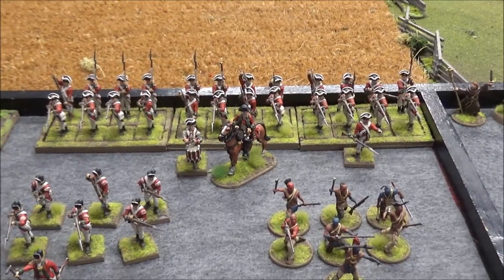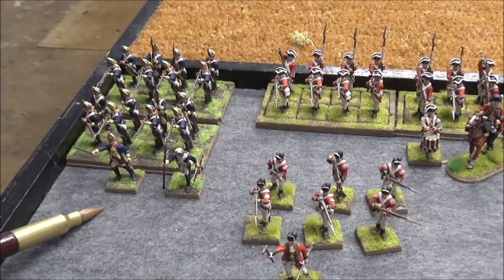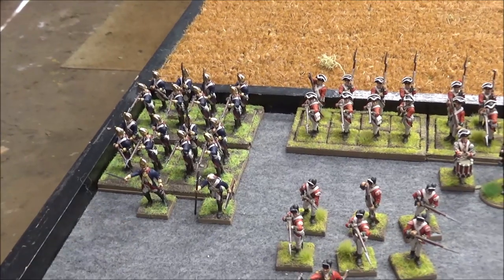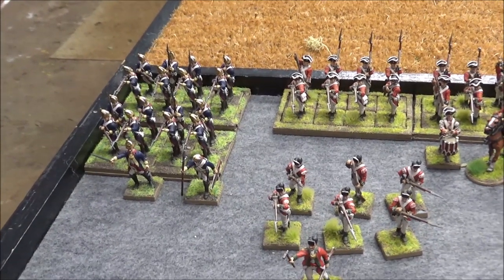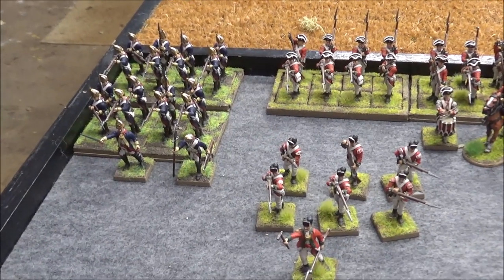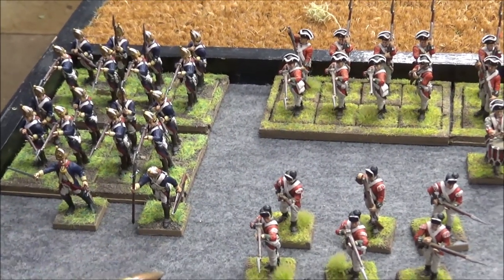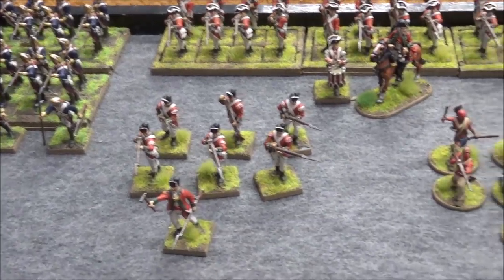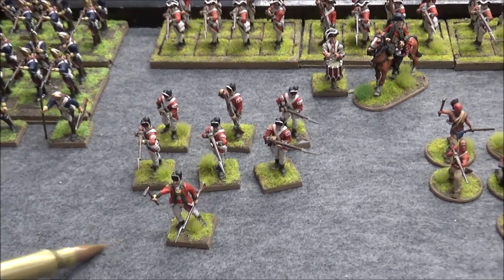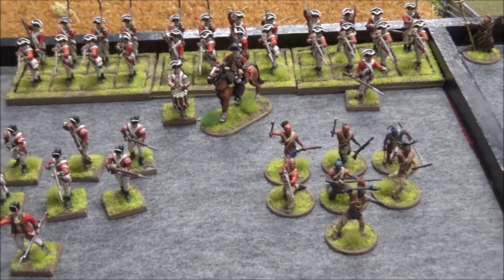We also have Jens himself commanding two groups of Hessian Grenadiers — they don't have Sharp Practice, only Aggressive — assisted by Sergeant Hans Fritz. Jens is level two, Hans Fritz is level one, in charge of the two groups of Hessians. We also have Lieutenant Dan Klain in charge of light infantry, and Son of Magwa in charge of Indian skirmishers. That is the force moving in to destroy the church.